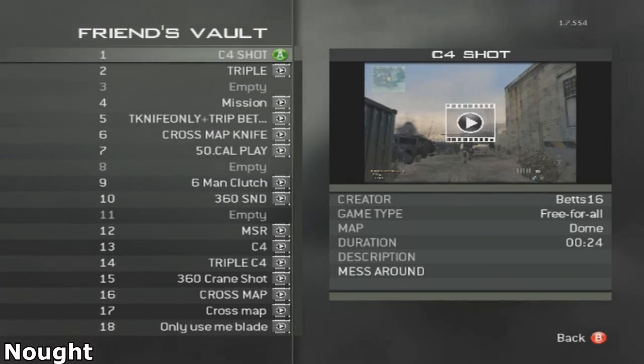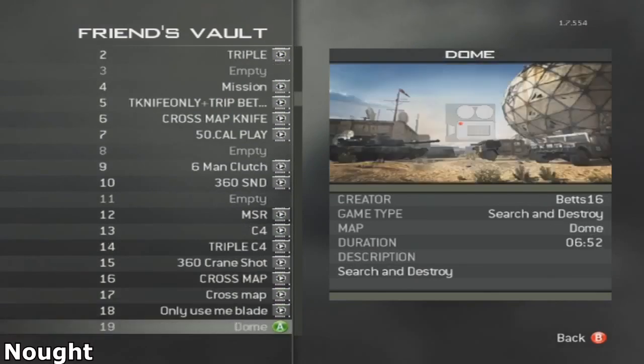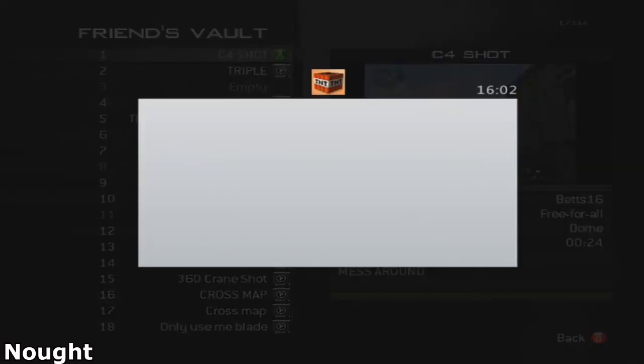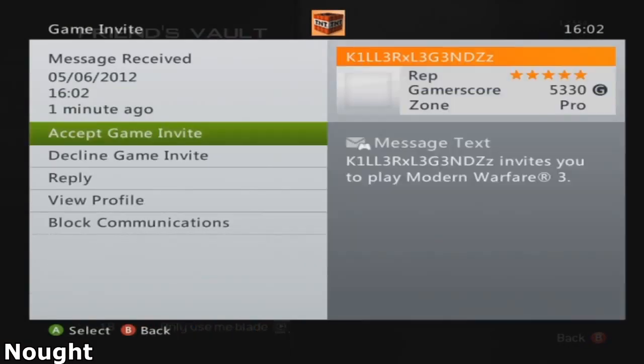I accidentally had my Xbox Live set to too busy so I thought I wasn't getting any invites, but when I looked at my messages I had quite a few. I scrolled down to a theatre clip and tried to find the theatre mode with the highest level in his most recent clip. Unfortunately I did not find this, so I probably clicked the oldest theatre clip in his vault, which didn't turn out too well for my level.